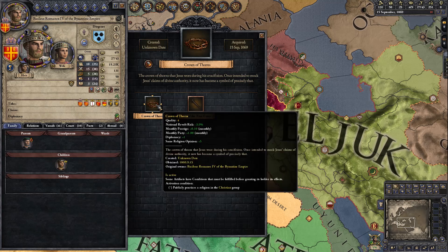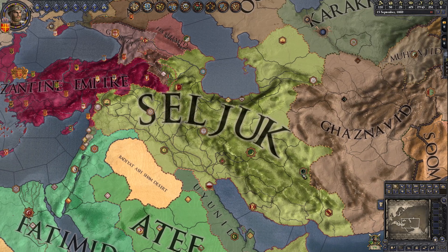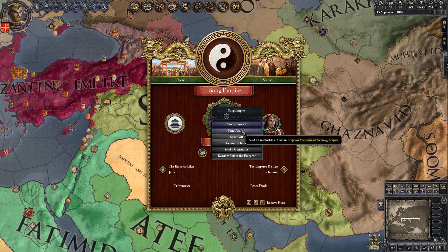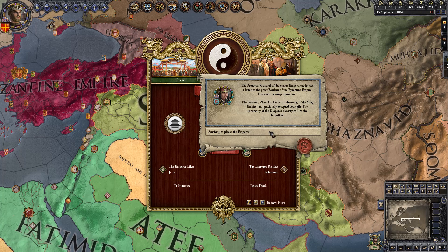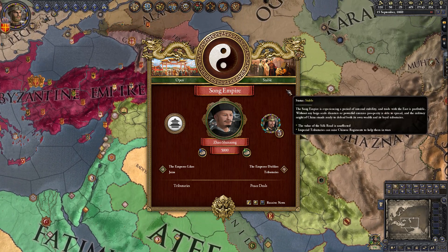The Crown of Thorns is a quality level 4 artifact, which is what is needed for the Curious Trinket achievement. We're going to click down here, open up the Chinese Emperor — it's the Song Empire in this case — and send him the Crown of Thorns. That's going to give us 5,000 grace with him. Anything to please the Emperor. You should have gotten the pop-up already: a Curious Trinket.